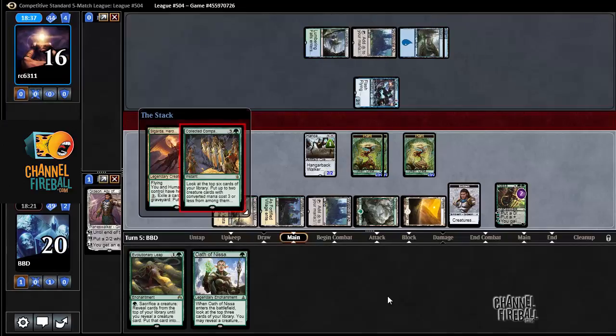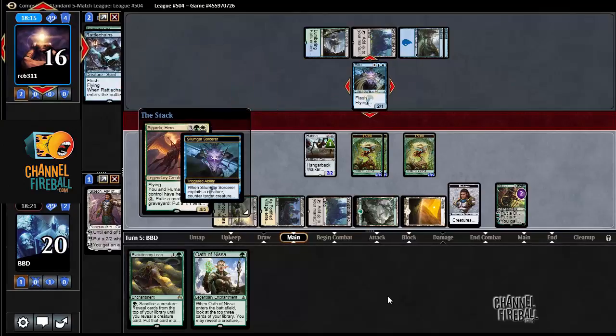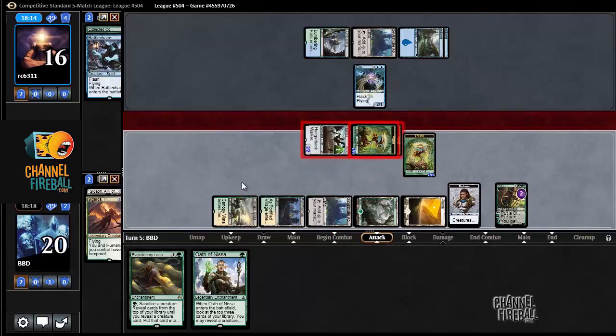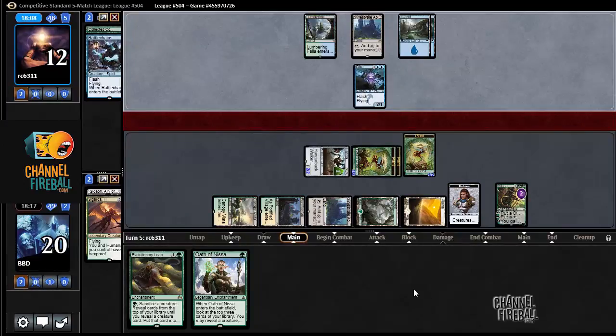Alright, here's the Company. Figured it out — I should have thought about Silumgar's Sorcerer. Well, at least it was just the Sorcerer. We do get to attack here too, which is actually kind of nice. There was some merit in playing it pre-combat to hit our opponent for 4. We do lose our dearly beloved Nissa.